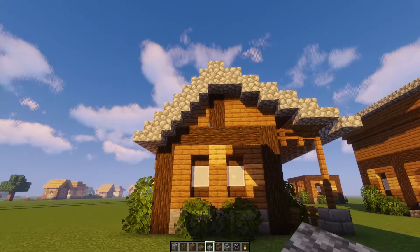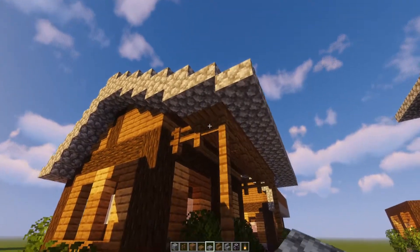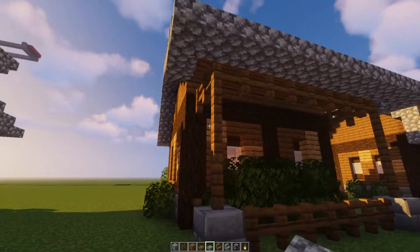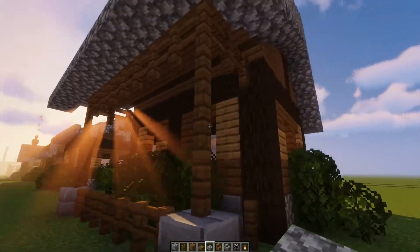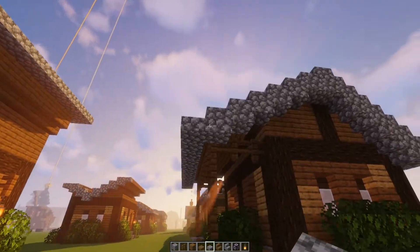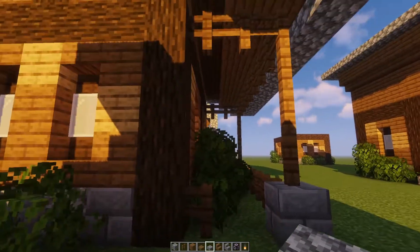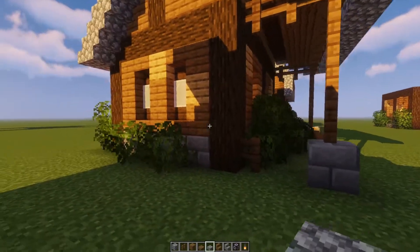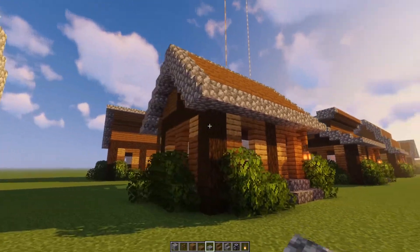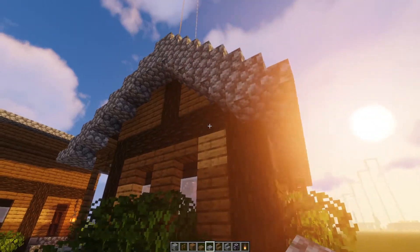Now this one here I actually really like. The only thing I would change is I would probably turn it around so that the overhang comes off the front instead of the back. This is called the saltbox roof. It's basically very similar to the gable roof — it's just that one side is at a different slope than the other, and it creates this nice little overhang. You could extend the house to fill this space in and have bigger rooms back here. The attic space in here is usable — you get a little bit more space than you do in the gable, but not a lot.